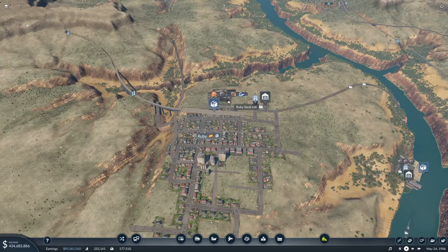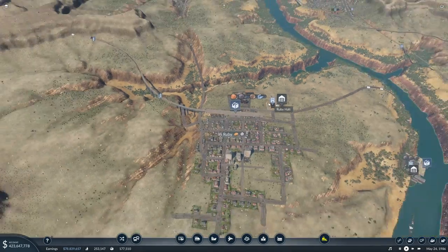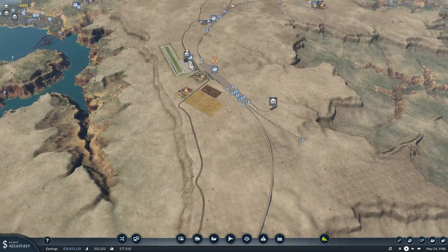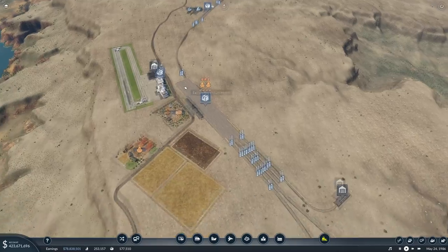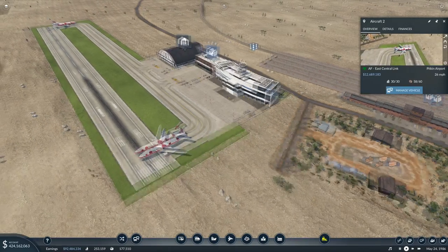We're moving coal to bring into the steel mill. The steel is getting produced along with slag, then picked up by the train. It's being brought back here and sent to the tools factory. Tools are being made and brought over — all those good sorts of things.